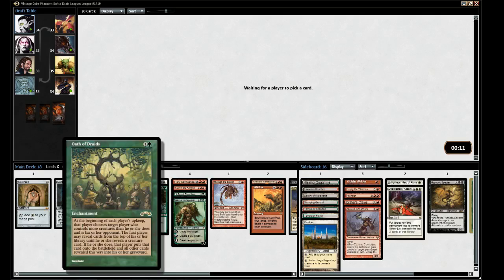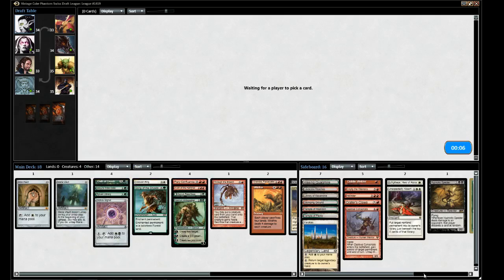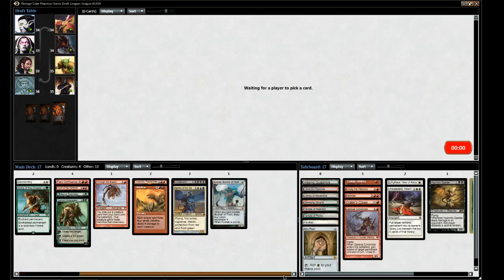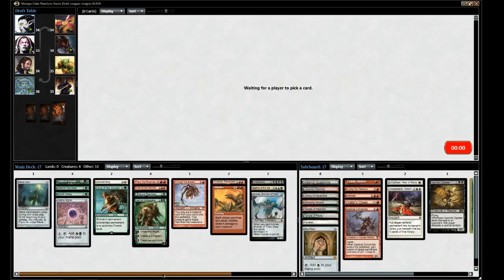There are definitely games when we won't draw Oath, so maybe the Avenger is useful. This guy doesn't seem top of the line here. And this counts as a land, doesn't it? So three Oath slash Through the Breach targets — that's an adequate complement I think.